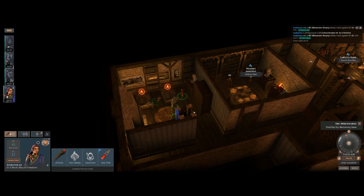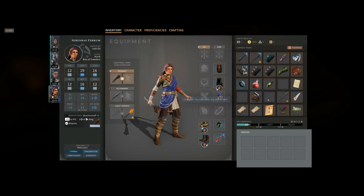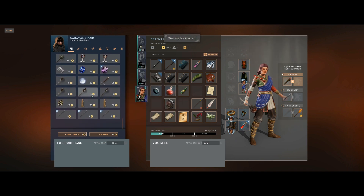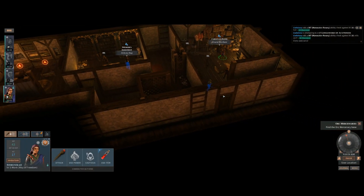During the long rest, a player warns the group that there's a storm outside — the lights already flickered once. If power is lost, the plan is to save and quit. One player needs to find more oil of acuteness and checks if the shop has reset.